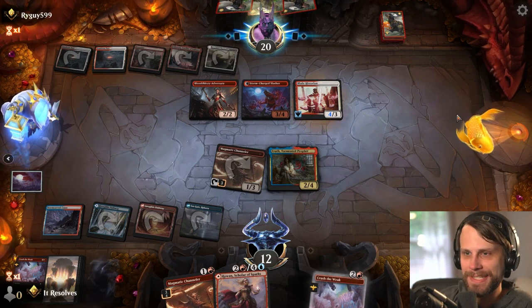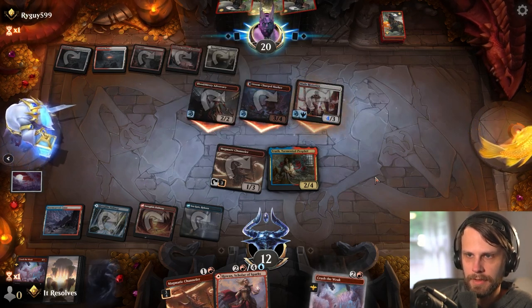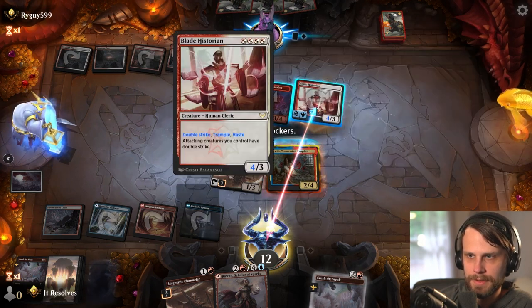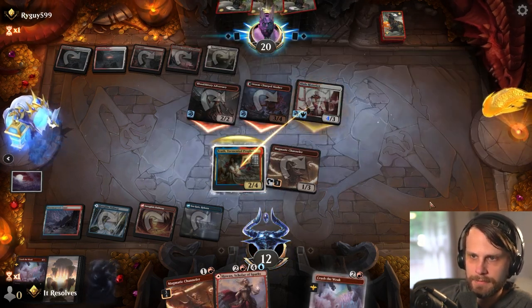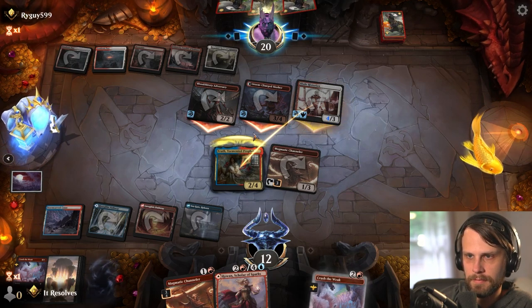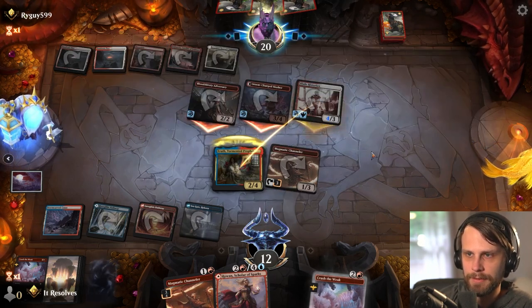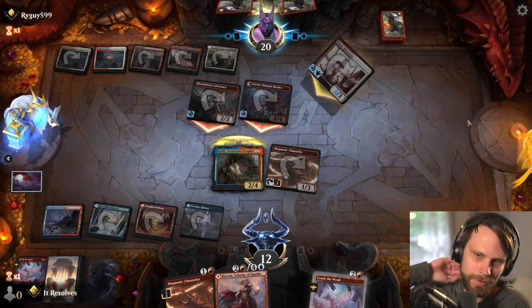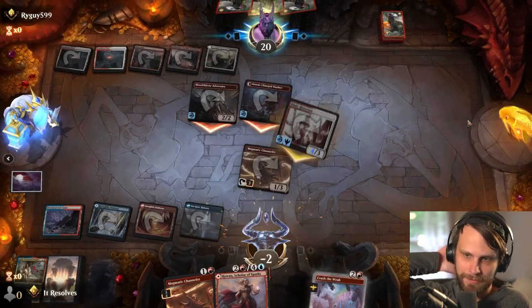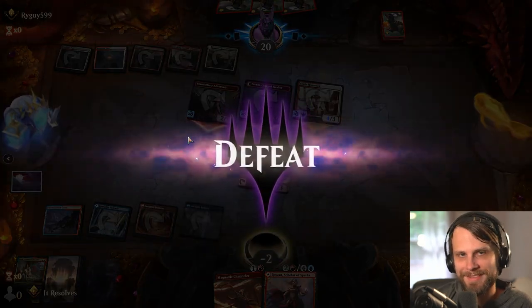Basically this deck isn't very good is the takeaway here. They literally have 8-9-10-11-12-13-14 so we literally have to block — otherwise we just die. These all have double strike thanks to the Blade Historian. Yeah I think we're just a little too underpowered. I honestly think like a Burn Down the House or something to that effect — oh we just die anyway, they have trample. Alright, well that was three games.